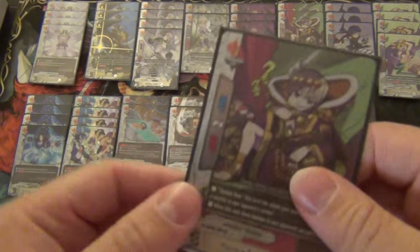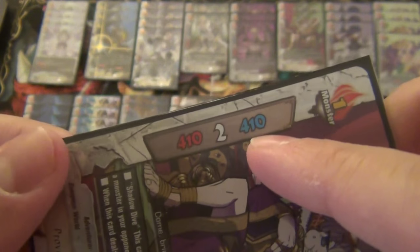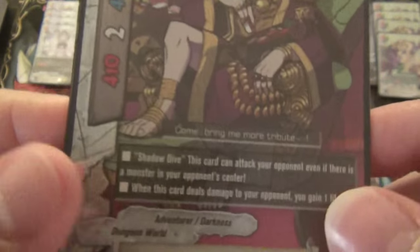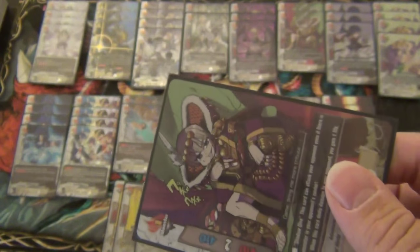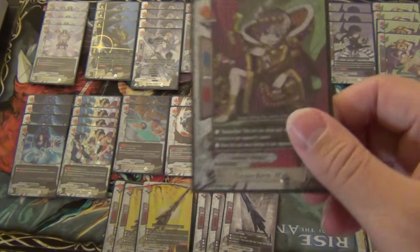Third, we play Providence Baron Shido. He's got ridiculously weak stats of 4-2 crit which is very good, and 4-10 defense. The numbers are a play on his name, Shido, which translates to 4-10. But to make up for it, he has the ability Shadow Death: this card can attack your opponent even if there's a monster in your opponent's center, and when this card deals damage to your opponent, you gain a life. The hopping over big butts is nice, but mostly the life gain buys me the valuable time I need to do the plays I want and live a little bit longer. I actually enjoy this card a lot.